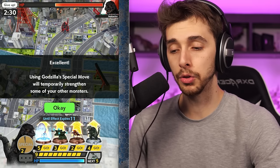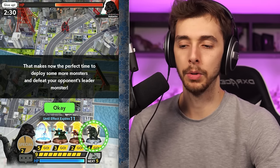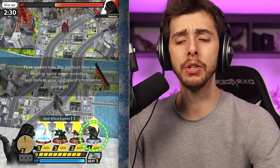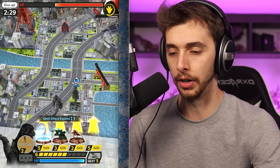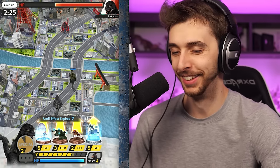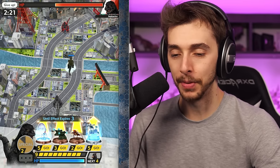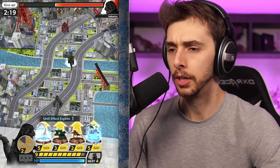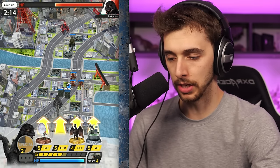Using the special move will temporarily strengthen some of your other monsters - this makes the perfect time to deploy more monsters and defeat your opponent's leader. We've got Angurus! I like the massive torii gates and we're next to Tokyo Tower apparently. Can I put tanks down? It's a bit like Clash Royale.